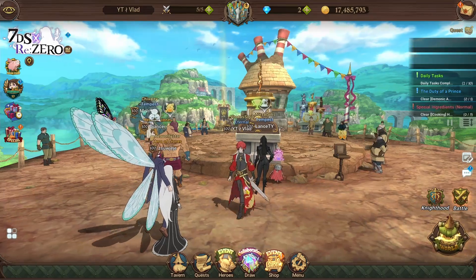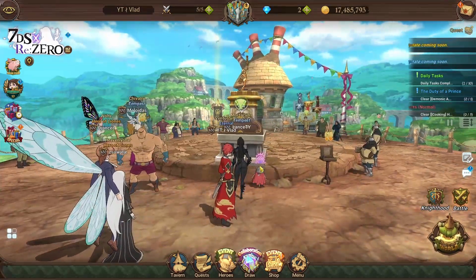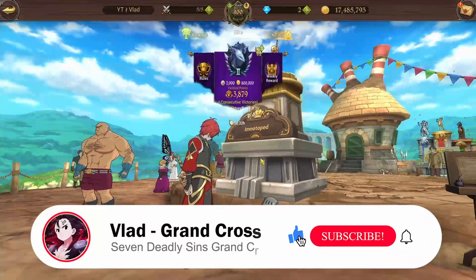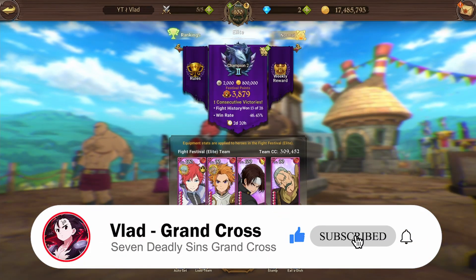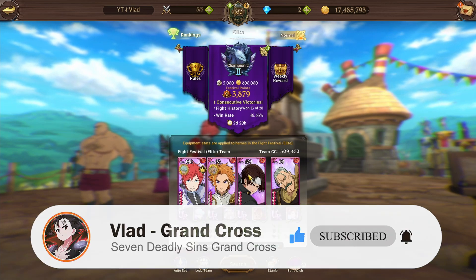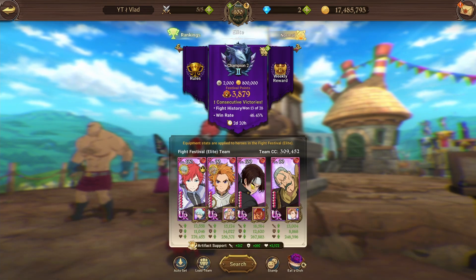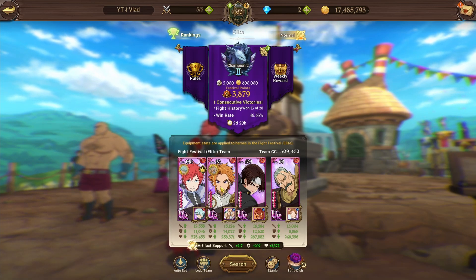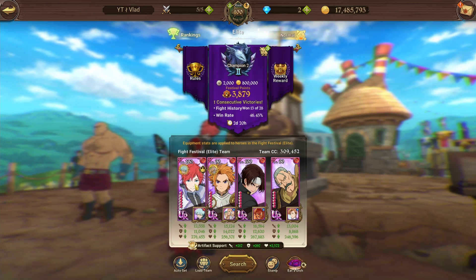Here we go, trying out Reinhardt on yet another team. Not only is this going to be a team showcase, but also a little bit of an experiment when it comes to using Reinhardt on Geared. We're going to be using him with the Pyro God Kyo. I feel like this combination is going to work super well, and with Nameless Dance Arthur soaking up all the hits, we should be fine just to let these two go absolutely ham.